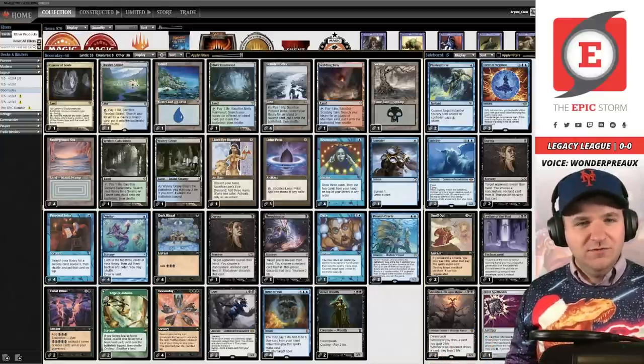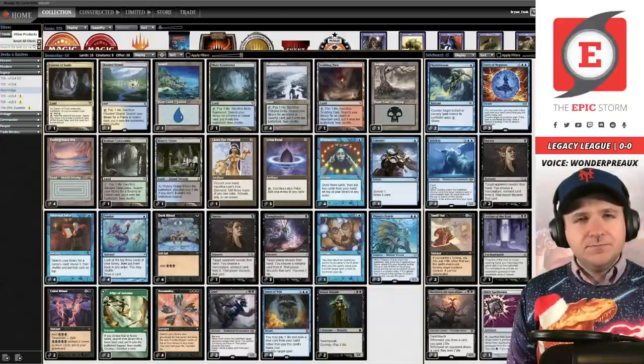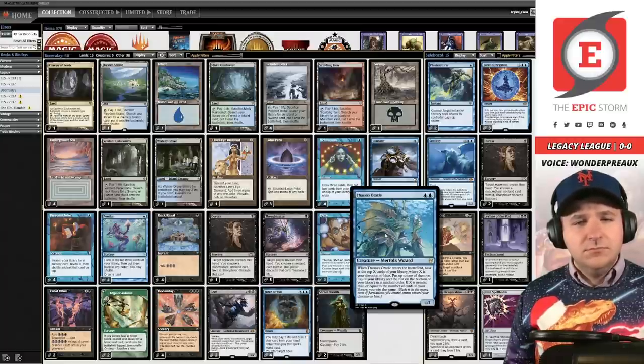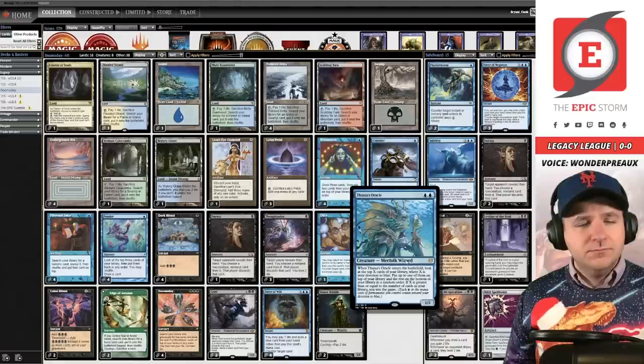Before we get into Max's specific card choices, Max can you tell the audience what Doomsday is looking to do as an archetype? Doomsday fits into the spell-based combo super-type. You play your titular spell Doomsday, and while it has a lot of spells you'd see in a storm combo deck, it honestly plays out more like Show and Tell or Black-Red Reanimator. You have the very powerful combination of Doomsday and Thassa's Oracle. Your A-piece Doomsday finds your B-piece.